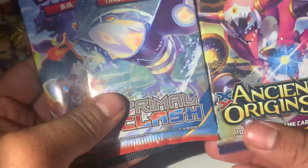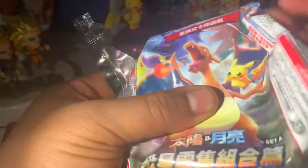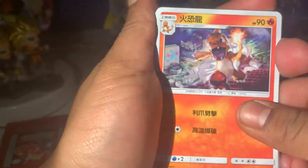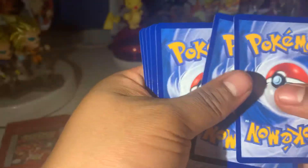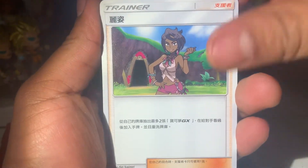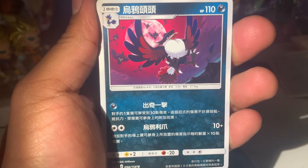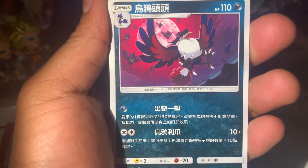We have Ancient Origins and a Primal Clash — nice, these two are really awesome. We're going to open the Chinese pack first though. I was told that it has a guaranteed hit. I did open two before — those were interesting to open. So our first card is a Trainer, very cool, from the Alola region. A Honchkrow — very cool.